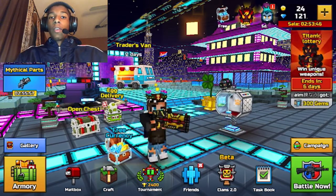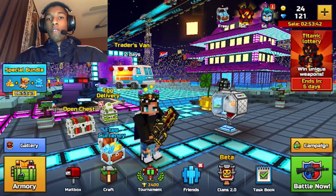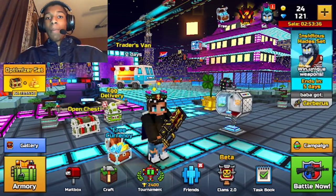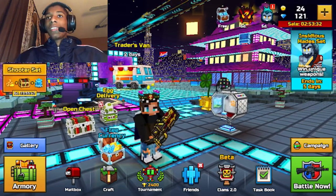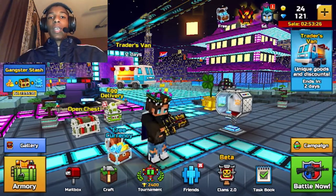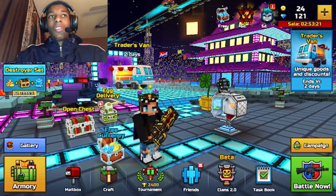Let's get into this video. I'm actually going to be discussing this right from the Pixel Gun 3D Discord server, because basically the developers have released to us a way to get double the amount of any rewards — whether that be gems, coins, keys, or whatever — in Pixel Gun 3D. I'm actually going to read this directly off the screen, and then I will explain how this actually works.